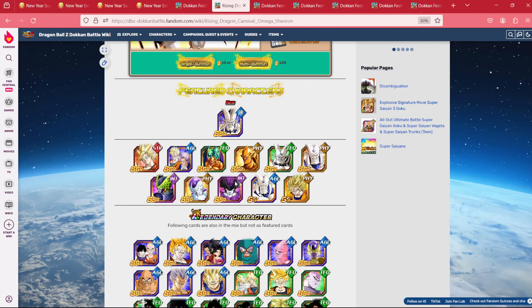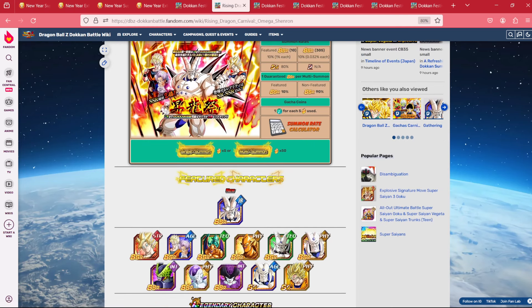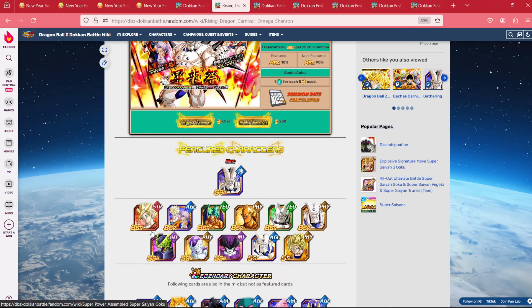As much of a Super Trunks fan as I am, I would still say you're not missing much by summoning on the step-up instead of this banner. Following him, the next banner we should see is the LR Omega banner. There is no value to this banner. Omega is in a very bad place right now because there are just no good GT boss units to run next to him — what you see here is what there is.